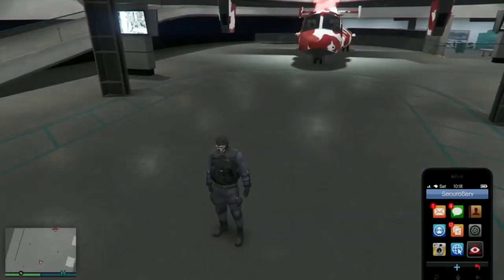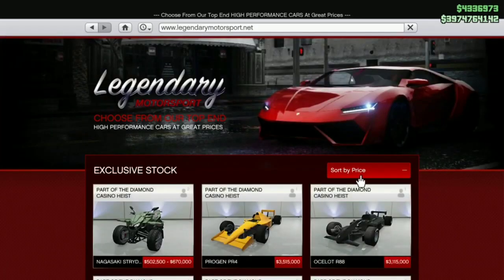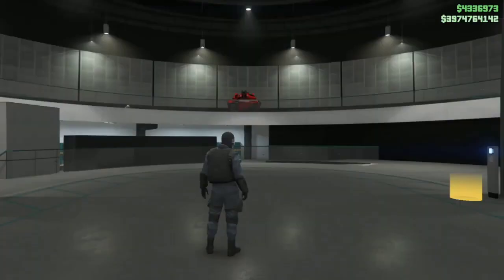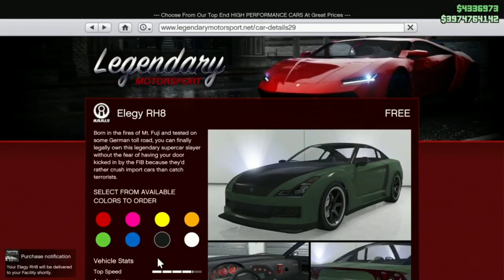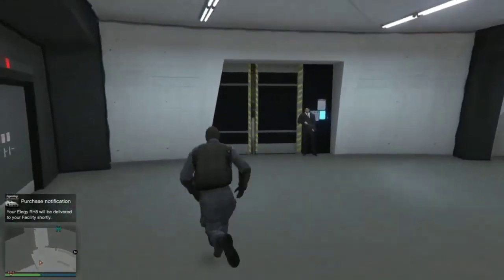By price — this is where you get your free Elegies, right here at the facility. It will be there shortly. In the meanwhile, let's do the glitch.